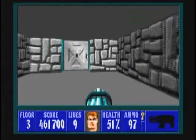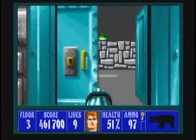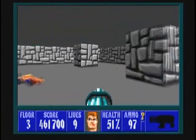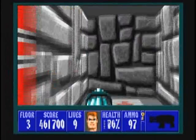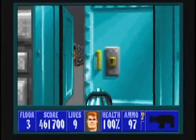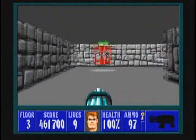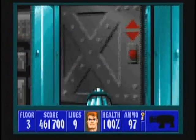Damn. I'm gonna go back to the sixth secret — the one with the red Nazi flag in the hallway — and grab the two med packs. There, you evil Nazis. You thought you could get me, but nope. BJ Blazkowicz — too tough for you.